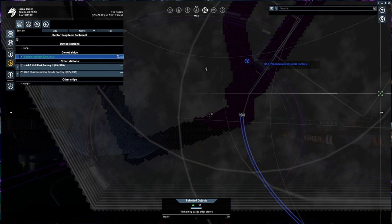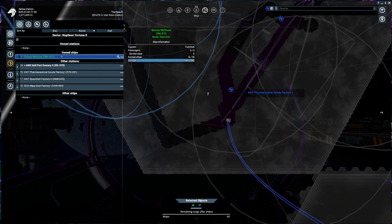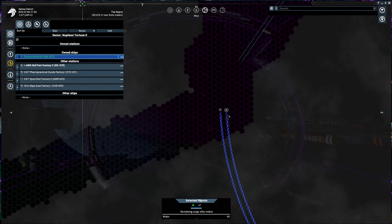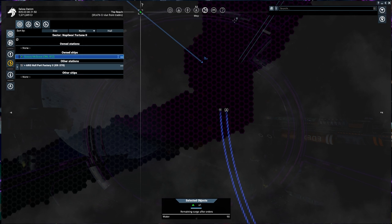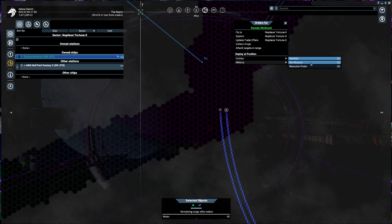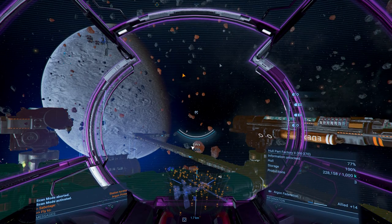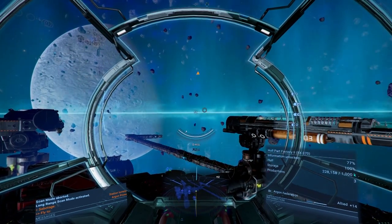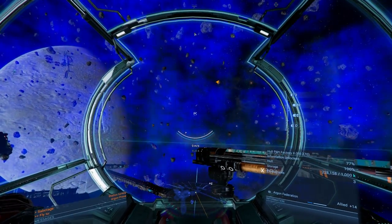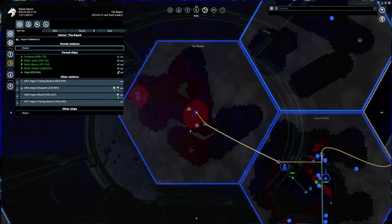Maybe drop one here, one here. I assume they're clouds - they're not going to be an actual resource you can spot, other than maybe a mist. I think someone said if you go into scan mode and hold down R for long-range scan, if you see a blue cloud, that is a gas pocket. So all of this is a gas pocket. We're not in Argon Prime, we're in the Reach. Interesting though - why is this all a gas pocket? Because it all says it's minerals instead of gas.